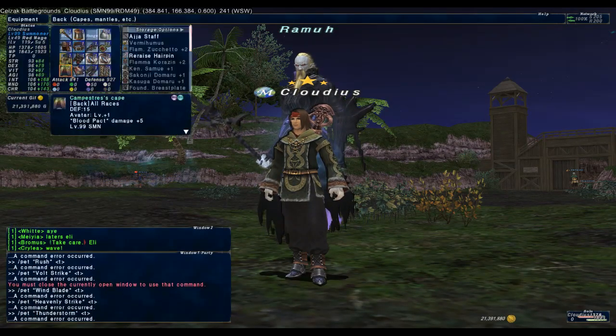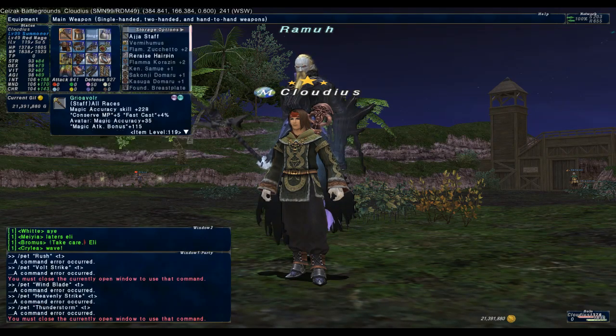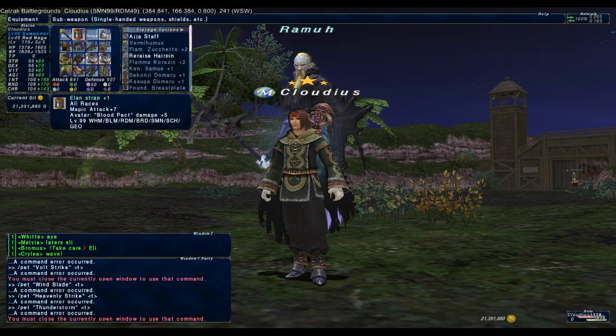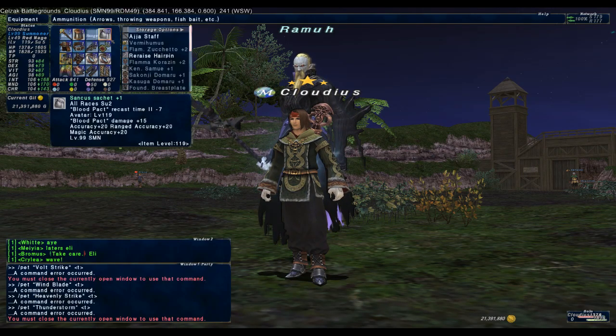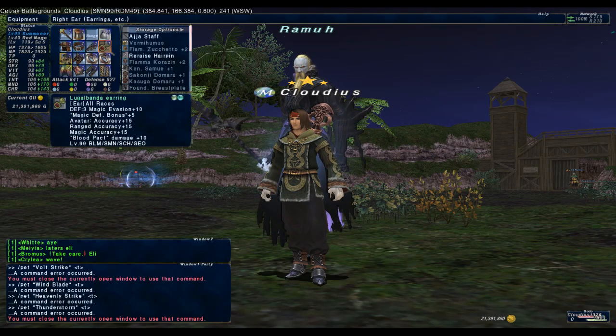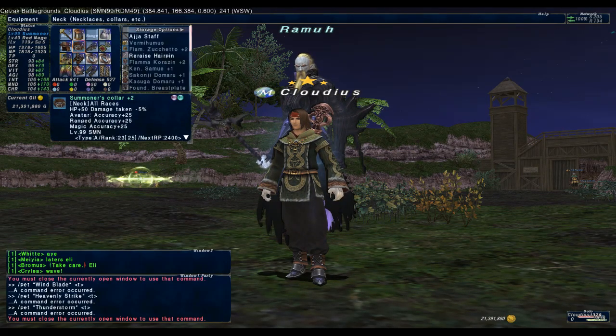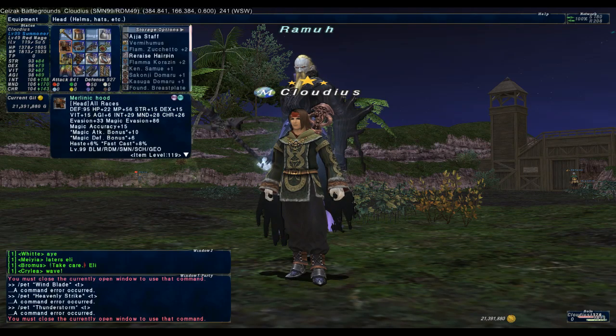Moving on to the magical blood pacts now. Here you will need a mix of pet magic attack bonus, pet magic accuracy, and blood pact damage plus gear. Remember guys, the regular magic attack bonus gear will not work for your avatar — I have seen too many people new to summoner make this mistake.